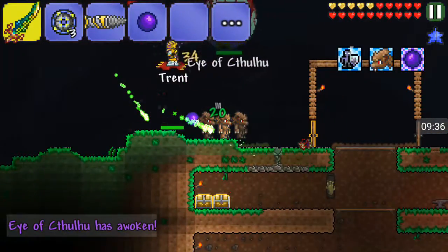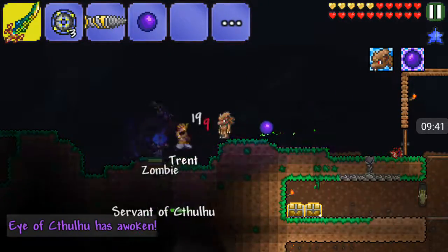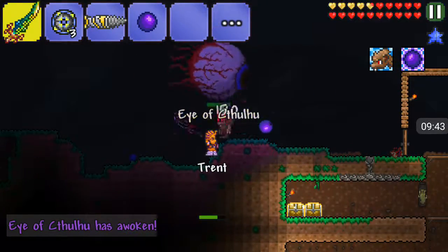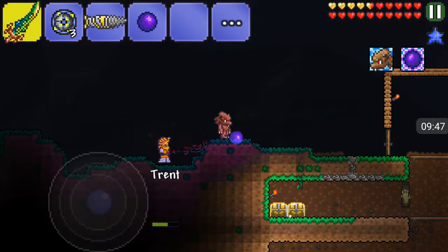I summoned the Eye of Cthulhu using the Suspicious Looking Eye. I'm just gonna sit here and let you take care of it, but if you look like you're in trouble I'll help. You're about to die — you've got two hearts!